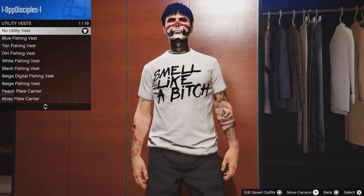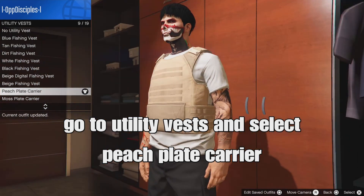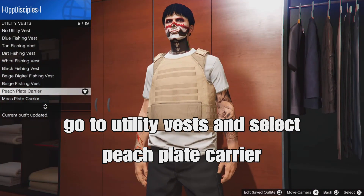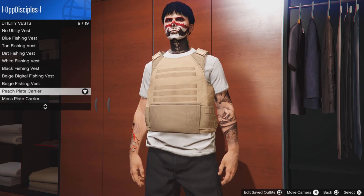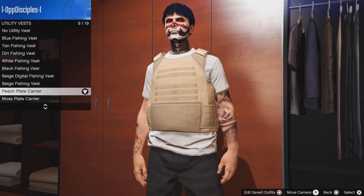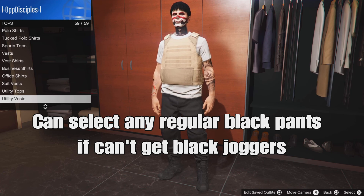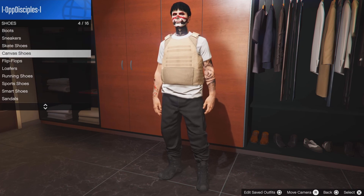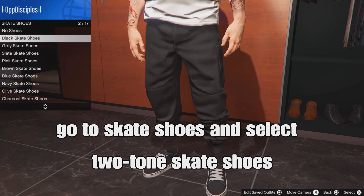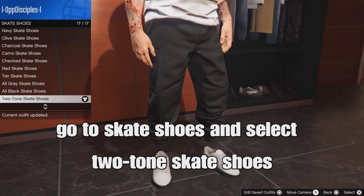Go down to vests and select the peach plant carving vest — it should be this one. Remember to select that vest. From there, back out. If you guys can't get the black joggers, you can use any regular black pants or white pants. For shoes, go down to skate shoes and select the two-tone skate shoes — it should be at the bottom.